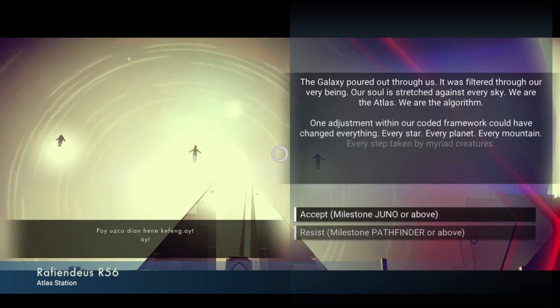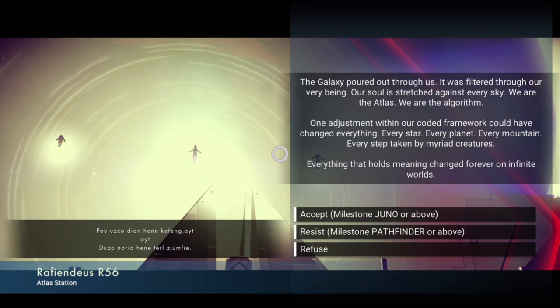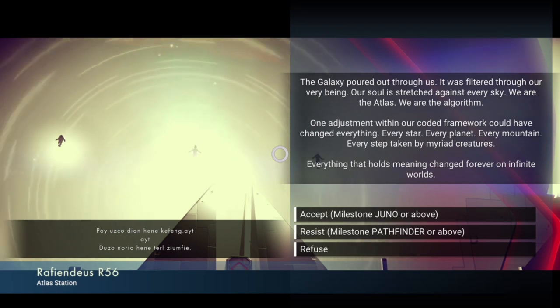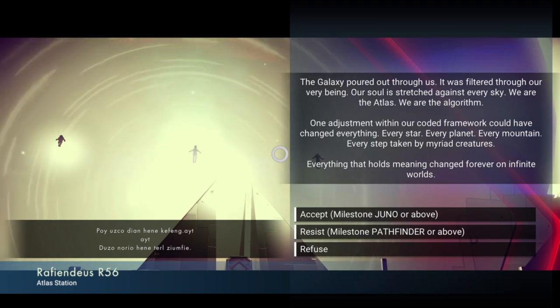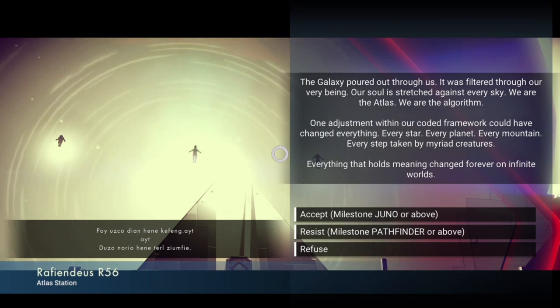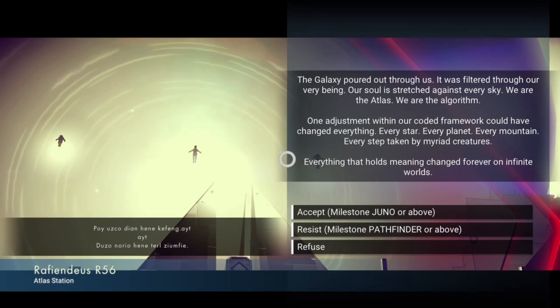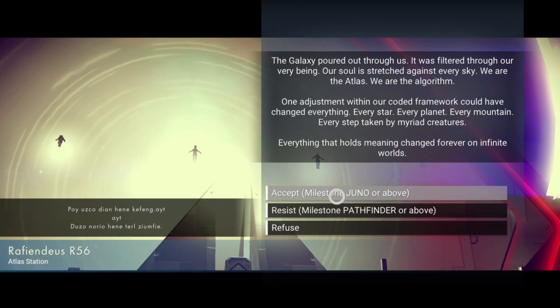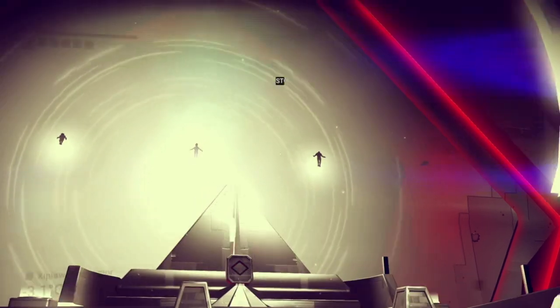"The galaxy poured out through us. It was filtered through our very being. Our soul is stretched against every sky. We are the Atlas. We are the algorithm. One adjustment within our coded framework could have changed everything - every star, every planet, every mountain, every step taken by myriad creatures. Everything that holds meaning changed forever and on infinite worlds." That's kind of deep, guys. Cool - I like it.